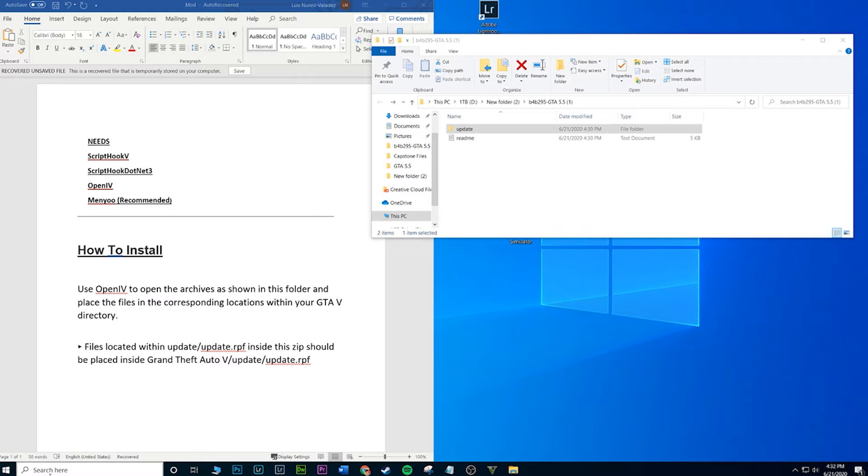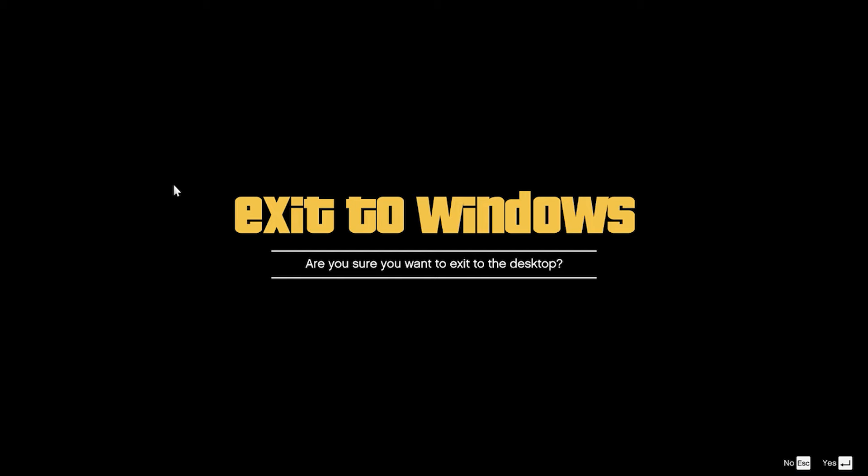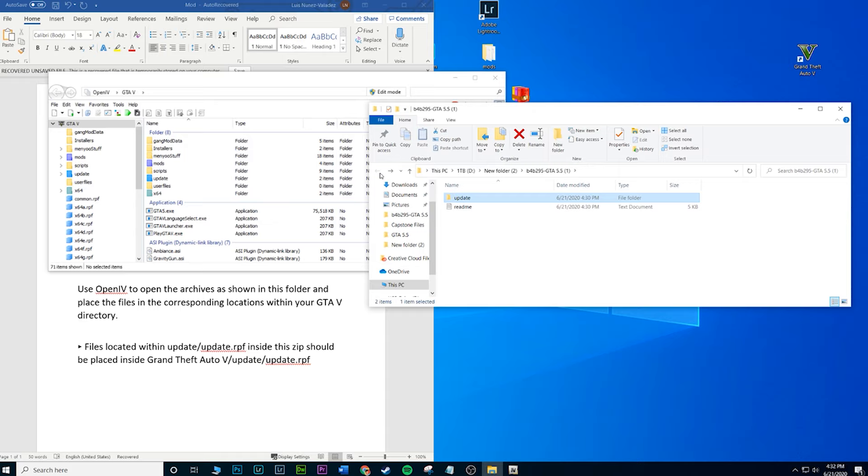Once OpenIV loads up, I'm going to go inside the update folder, then the update RPF folder. This might look familiar because it's literally the same path you would take inside your actual update RPF folder inside GTA 5. Make sure to close out GTA 5 first — if you don't close your game, you'll probably get an error and can't install any mods. Now that it's closed, I should be able to start adding this mod.